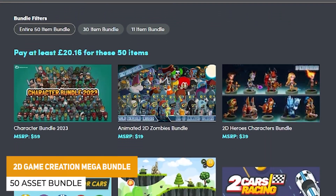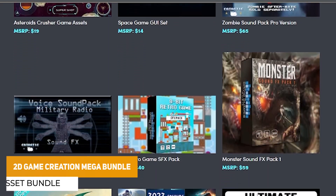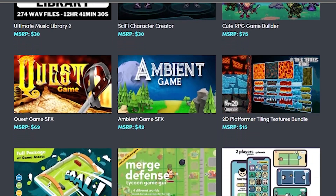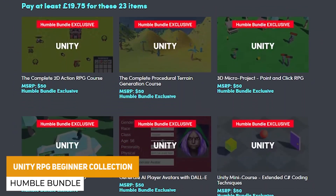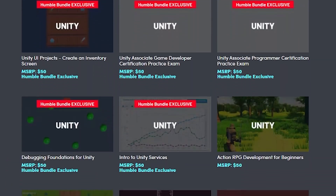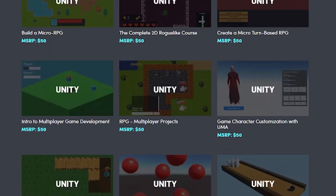There's also the 2D Creation Mega Bundle, which is a 50-asset bundle including UI elements, menus, characters, and loads of assets for 2D games at around $25. And another Humble Bundle is the Unity RPG Beginners Collection, which is around $25 for 23 different tutorials covering creating action RPGs, turn-based games, creating inventories, and the fundamentals.